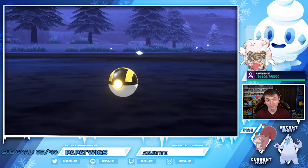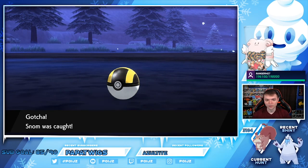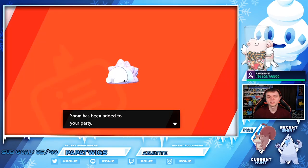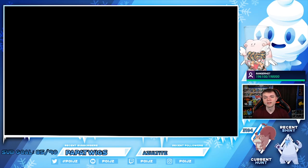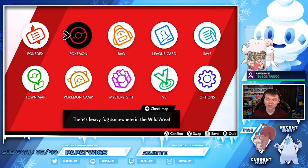I don't think this has the best competitive move set — I haven't looked into it much. I know Frosmoth is a really cool Pokémon; I love the look of it. Now, the method to evolve Snom is that you have to get its happiness up to 220, and it has to evolve at nighttime.